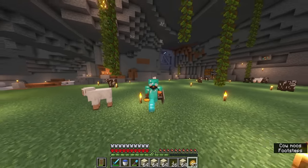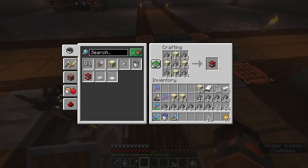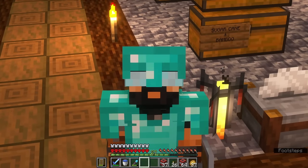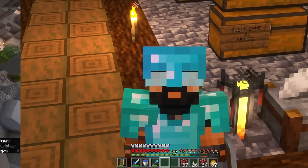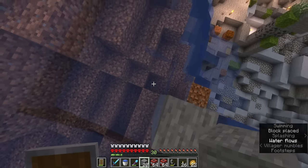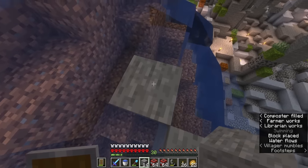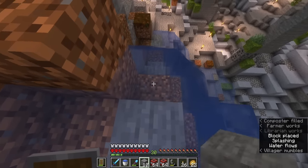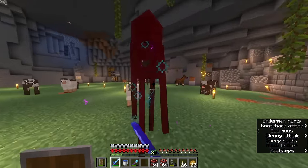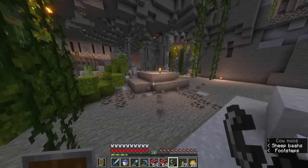We return to the base, grab half an inventory of gunpowder, make some TNT, then rinse and repeat until we've used up all the sand and gunpowder. We need to block off this waterfall temporarily so the water doesn't stop the TNT from exploding, then go around and place some TNT — but not before getting rid of the creepers.